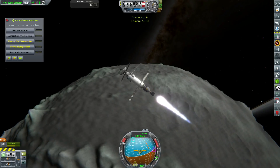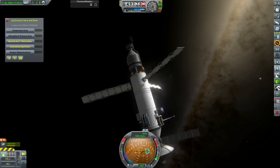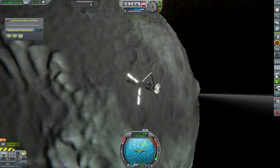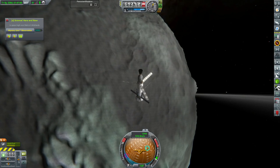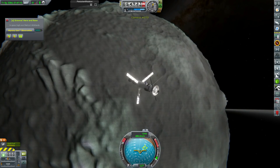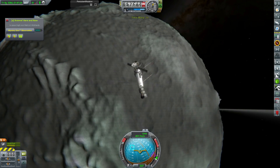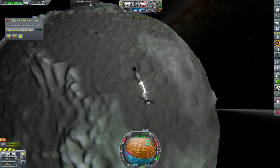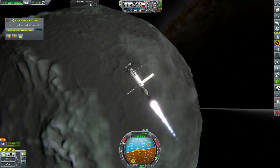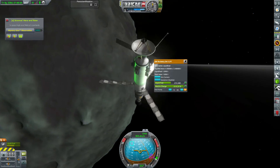We've got probe control — first, let's transmit all the science we have. We're not in orbit yet but we keep burning whenever we're over the retrograde marker, knocking off a decent amount of delta-v each time. It's a very Kerbal way of getting a probe into orbit — just spinning around, gradually firing the engine faster and faster each time. Thanks to persistent rotation we can't time-warp to stop the spin, but we do actually manage to get ourselves into a relatively stable orbit.